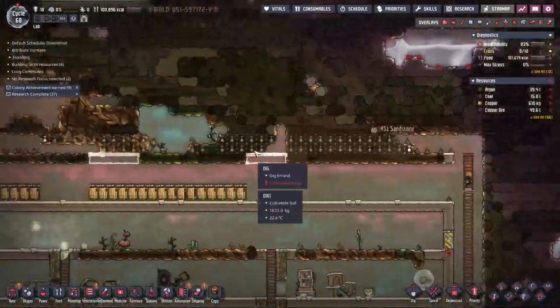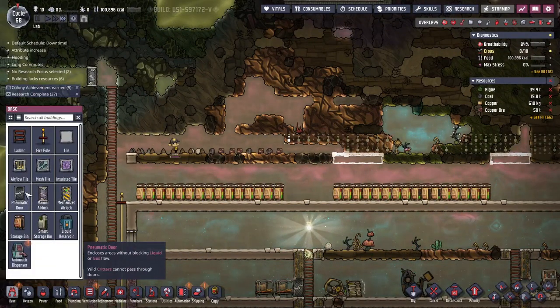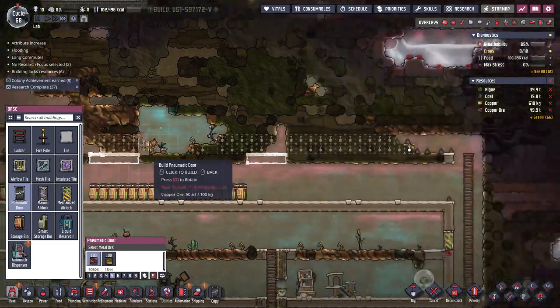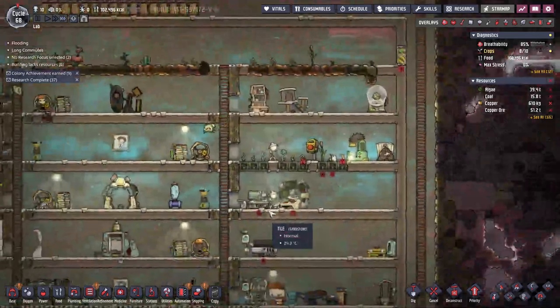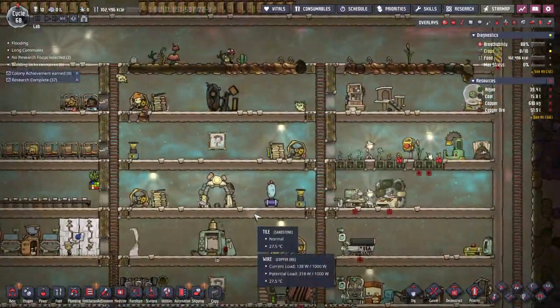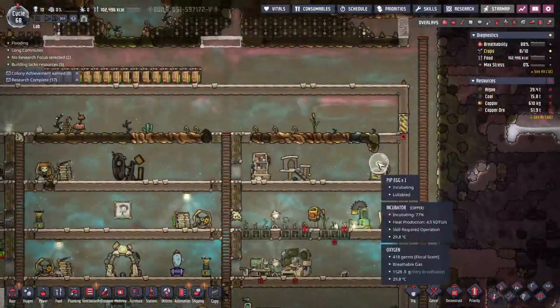We've got these friends building the area up here. I'm going to put pneumatic doors so that we can — not trap, confine — our little dracos in there so we can safely enclose them. That's taking a long time to incubate — 78%, I guess we're getting there.